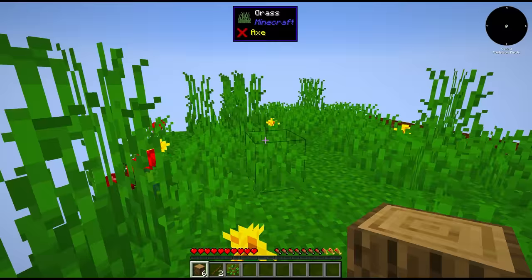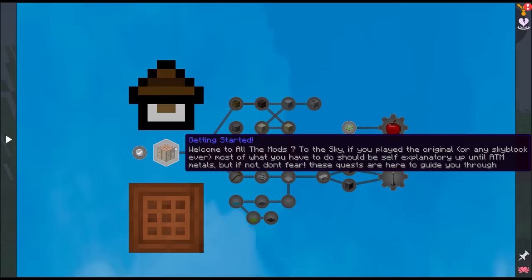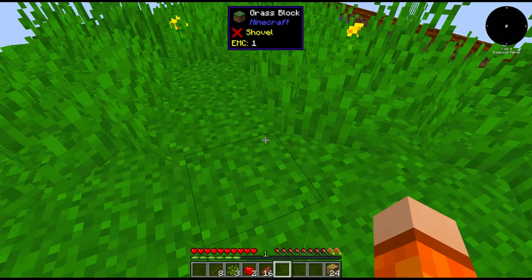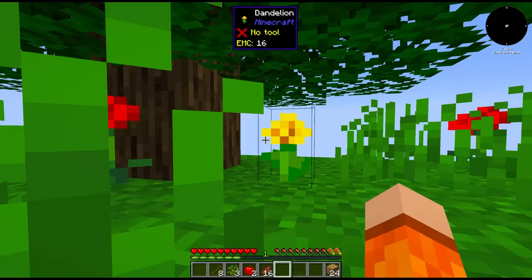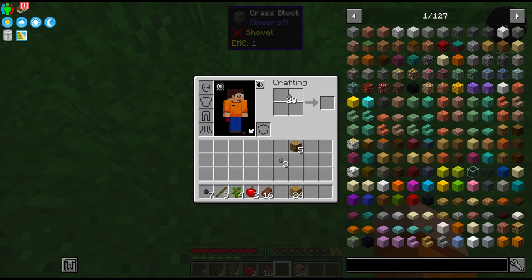We have vein miner in this, perfect. We gotta first get our hands on some resources. We got free steak, nice. The first resource we'll need is some cobblestone. We get a chance at some andesite, stone, or cobblestone, I believe. The tree just grew, and a 2x2 crafting gives us our first cobblestone.